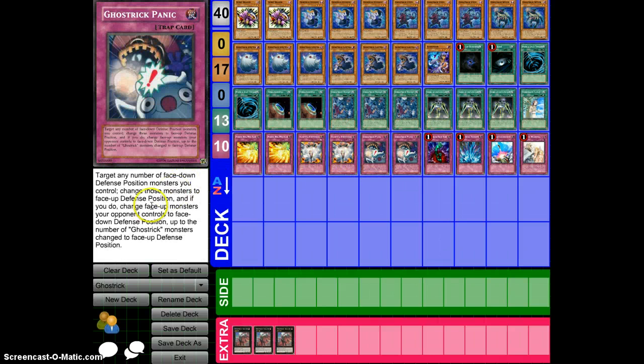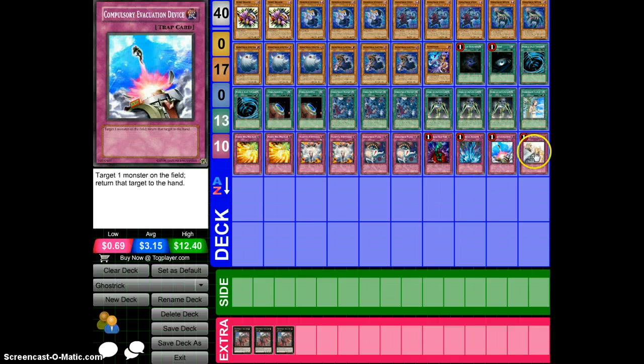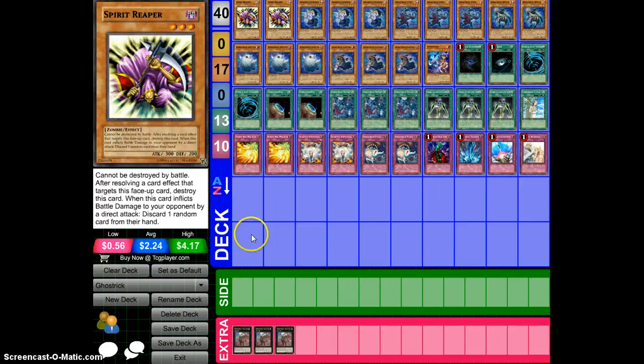Gostrick Panic protects everything — any number of face-down monsters you control. Mostly it just flips your opponent's monsters face-down, and you can do that during attacks. It's pretty good. Bottomless, Torrential, Compulse, Warning — basic staple cards in every deck.